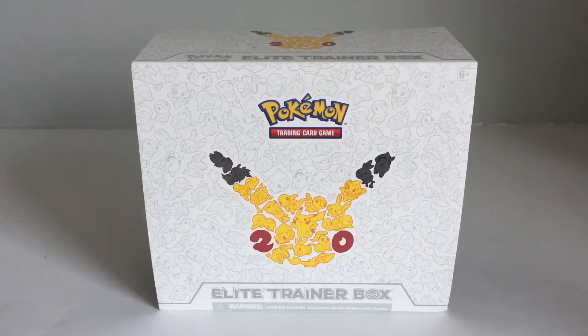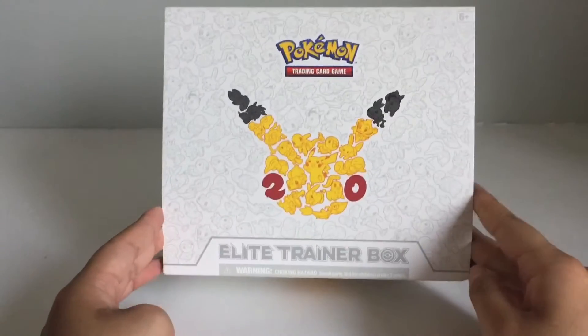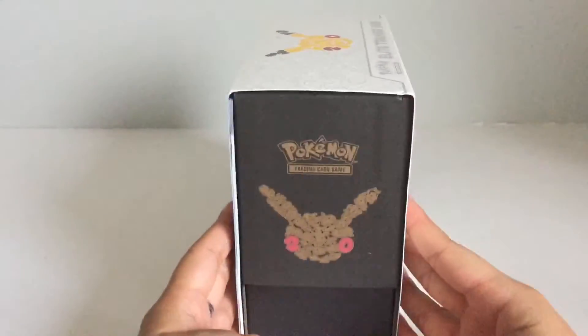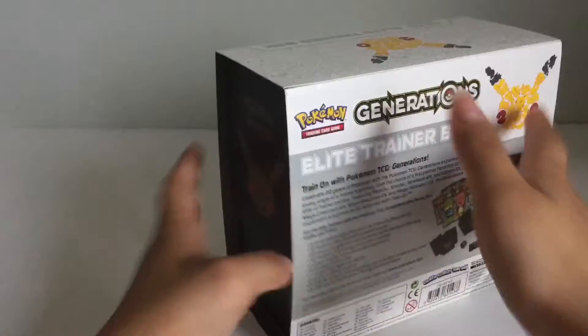Hi everyone! Today I have this Elite Trainer Box Pokemon. This is the Generations box. It has a killer Pikachu with all these other Pokemon. Here's the side and here's the back — it comes with all this stuff, so that's really exciting.